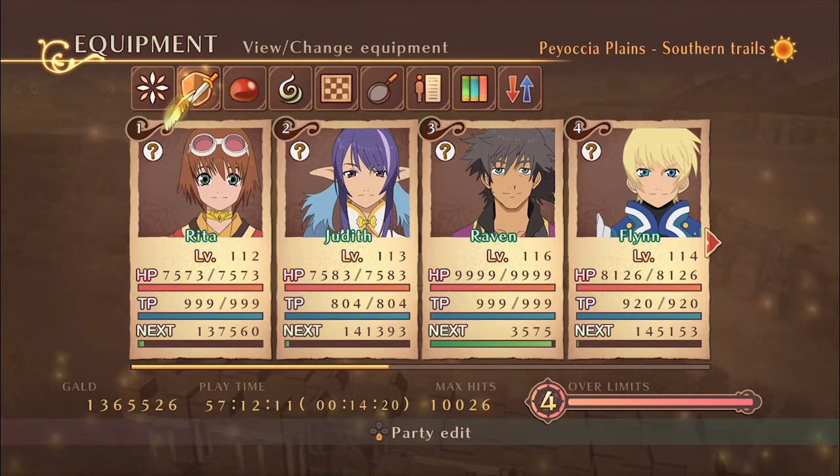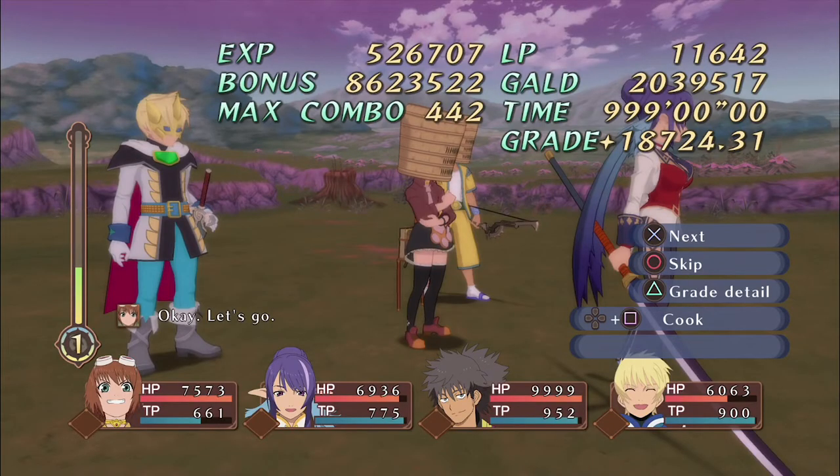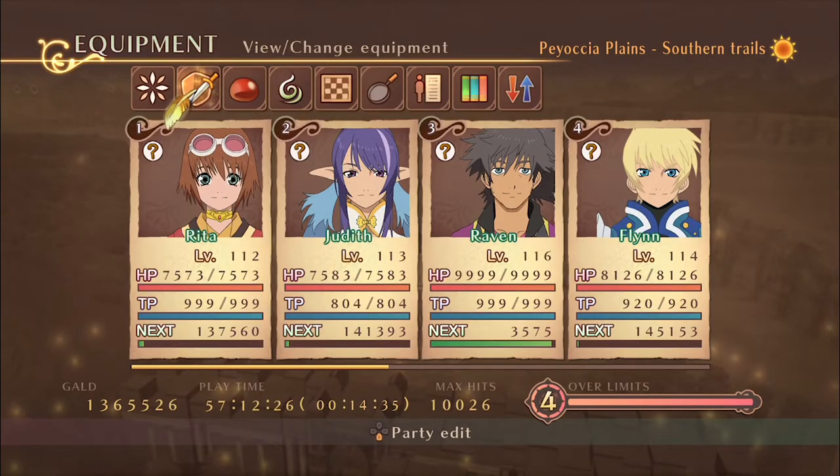There are a number of reasons why you would want to auto farm, but the main reason is that you can leave it on overnight and come back to a screen like this. This method works on all consoles, but before you start make sure to turn off any power saving settings so it won't power off when you don't want it to.